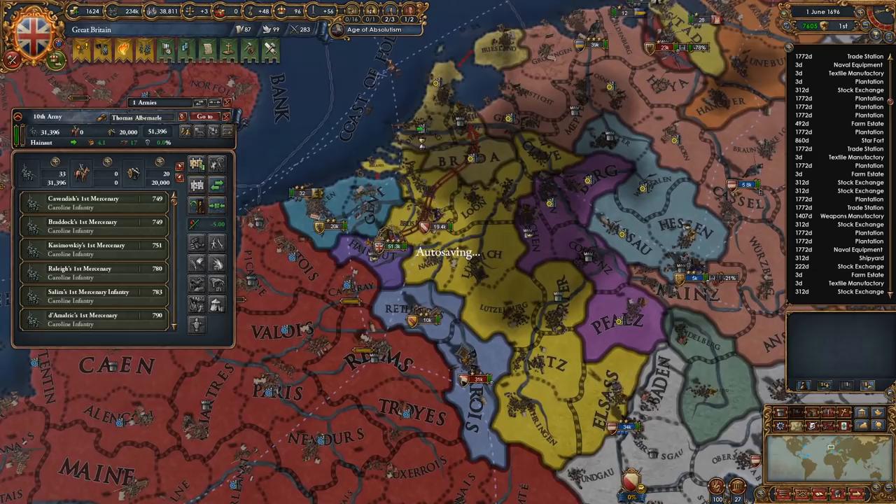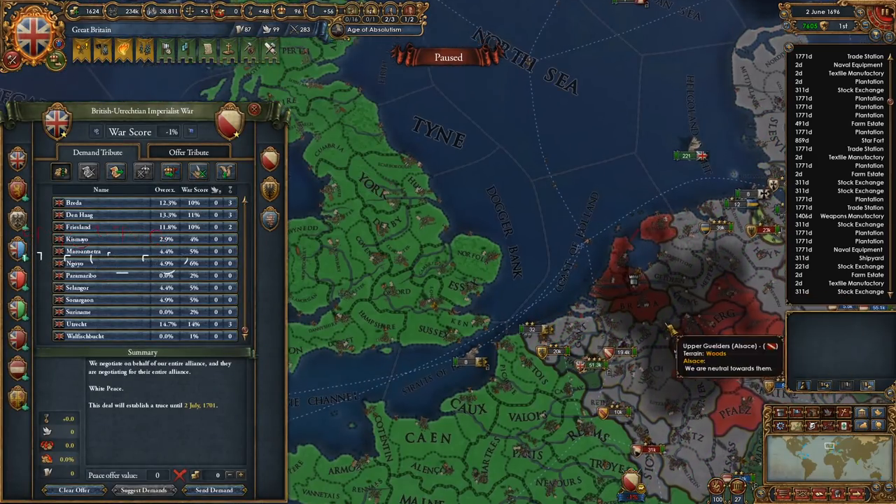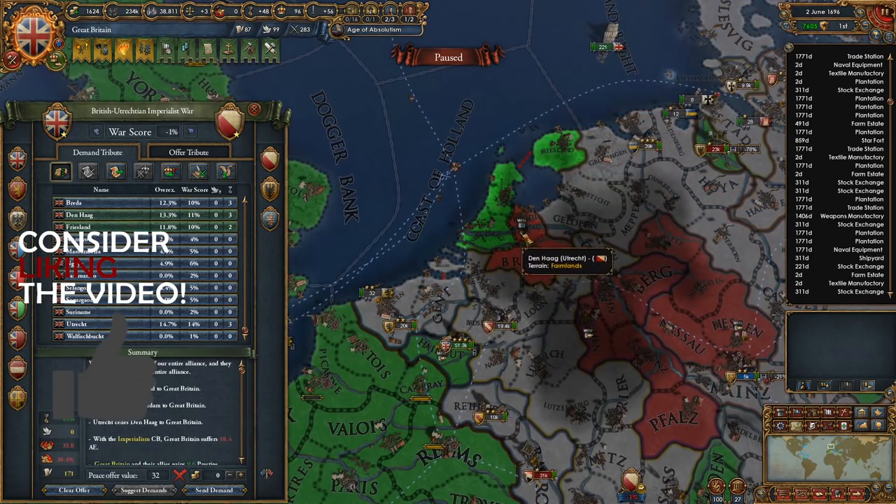Let's get to Utrecht's capital there. The goal is to take anything that's in the English Channel. So I'm going to full annex him — that's the plan.